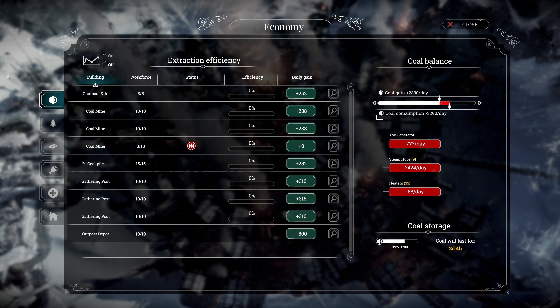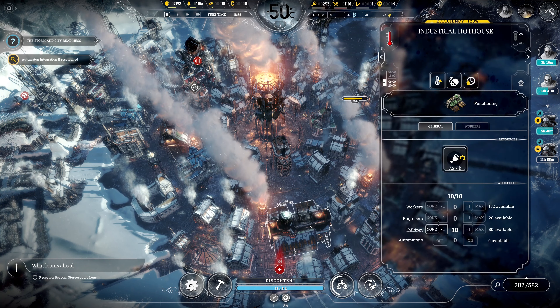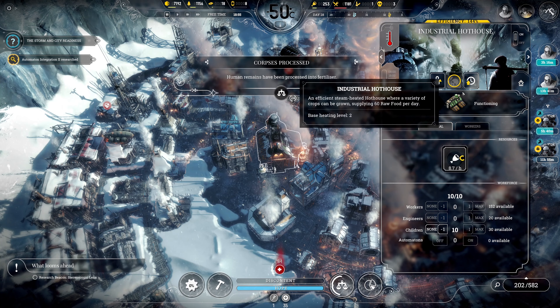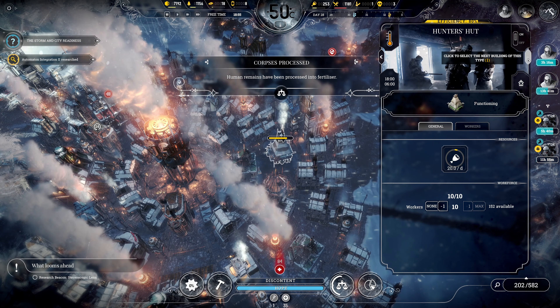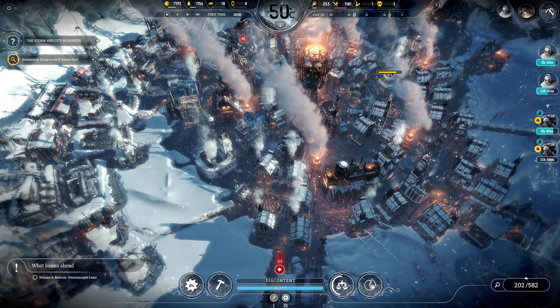Checking our economy and food situation. At the moment we're gaining more than we spend, which is good. Food storage still has plenty of soup and regular meals. We're saving about 150 food, which is nice but we can do better. Let's use a couple of bodies as fertilizer in both locations to improve the surplus.